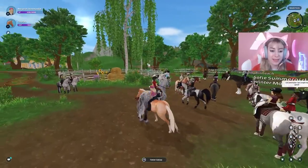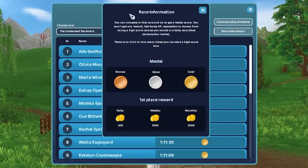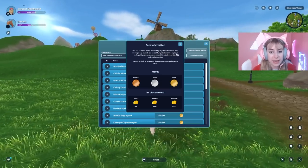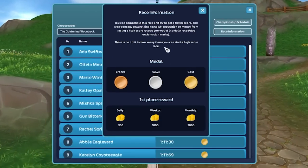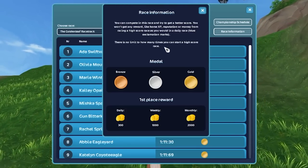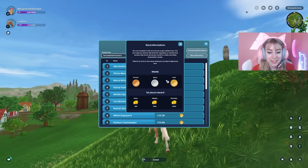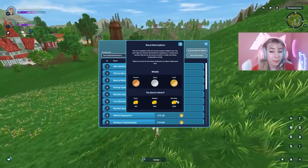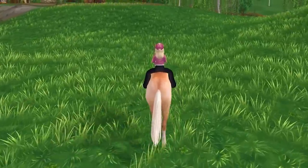Getting a global high score can not only be fun, but it gives you rewards. So you can compete in a race and try to get a better score. You won't get horse XP, reputation, or money from a high score race as you would in a daily race, and there's no limit to how many times you can start one. If you get gold and maintain first place monthly, you could get 2,000 Jorvik Shillings.